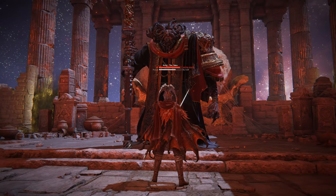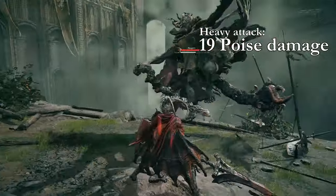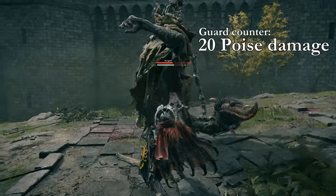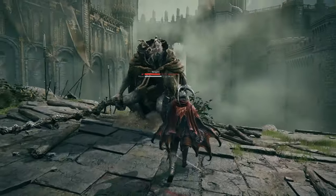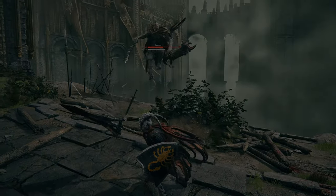A good contender is Square Off, which you can get literally at the beginning of the game, doing 29 poise damage — the exact same values as Flame of Redmane. The last thing to mention is that guard counters are insanely strong. In comparison to a heavy attack, it does one extra poise damage and it's significantly quicker, so if you prefer playing with shields, it is a great way to stagger enemies very quickly.